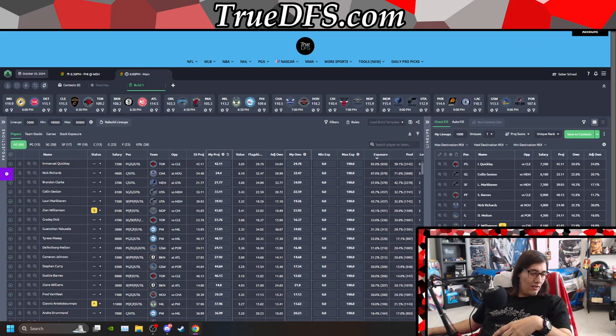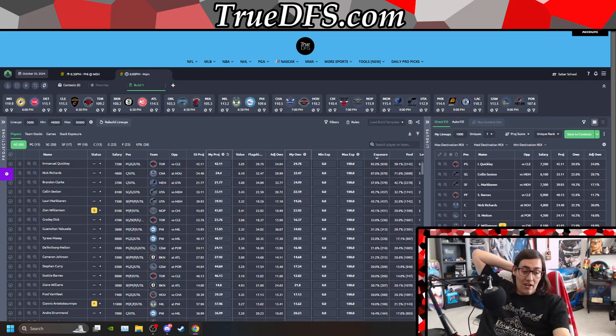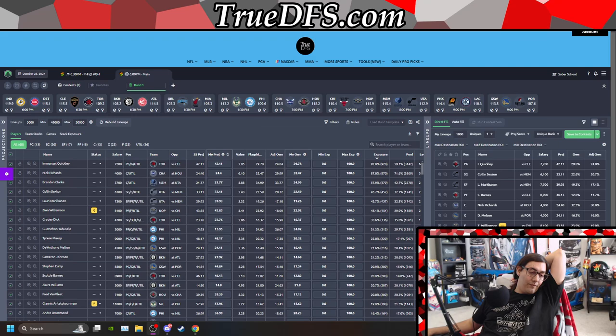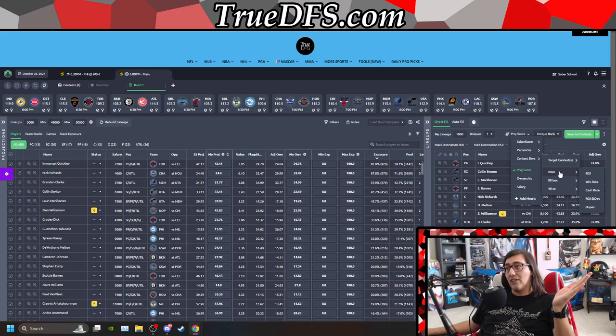We can also very quickly see where things change — if we sort by highest projected ownership, what changes, who's higher, who's lower, who's jumping up and down. If I was building, I'd be paying attention to who's a better play if we sort by projections versus what the field is doing. Let's quickly run the contest sims. The three I selected for this example are the $5 main one at $100,000 to first with 120,000 people, the $88 box-out if you're playing high stakes with about 1,900 people, and the $40 single entry with about 700 people. We can see how things drastically change.